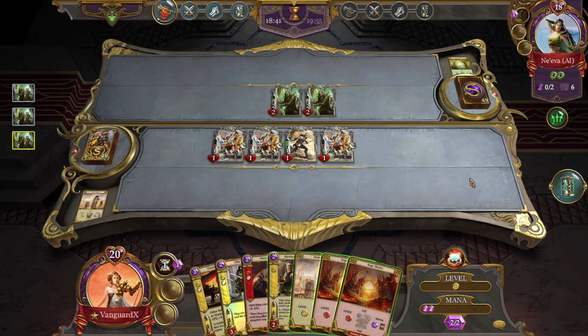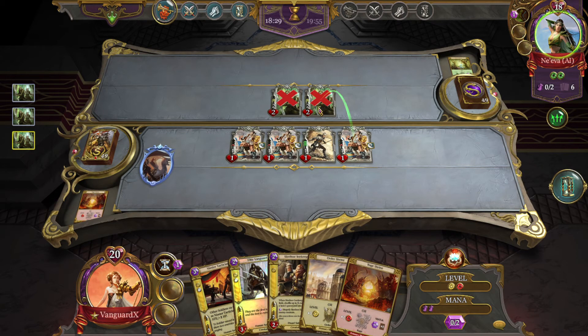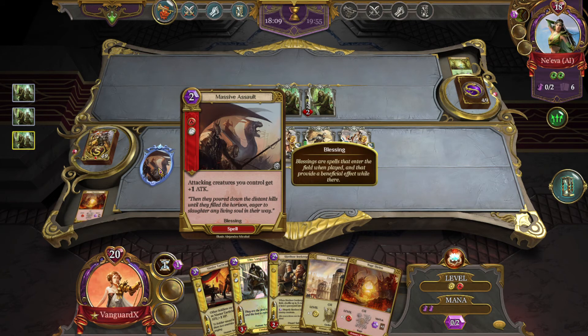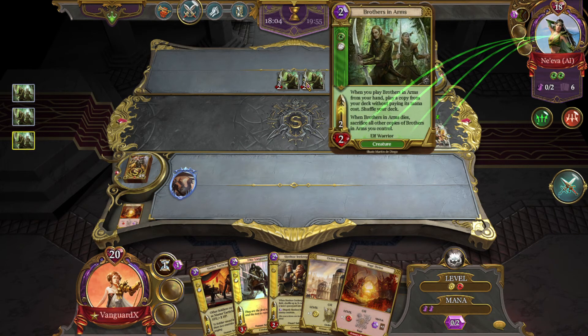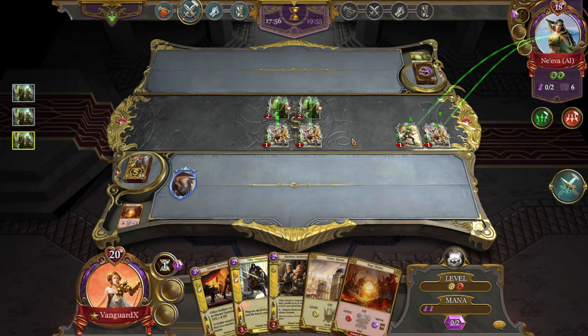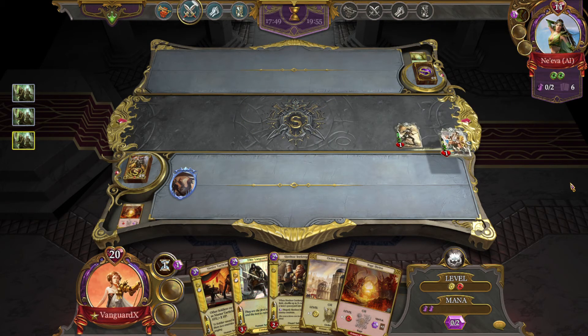We got a Brothers in Arms — we can just kill that with two of our little militias. We'll play Massive Assault. An interesting mechanic: you can't attack here directly, but because of the way Militia works — it gets plus one as long as its attack is greater than one — it gets plus one attack when it attacks. So you attack first, then break them off like this. The game lets you do it, and I think that's the way it's supposed to work. It's a cute little feature of what we're running here.